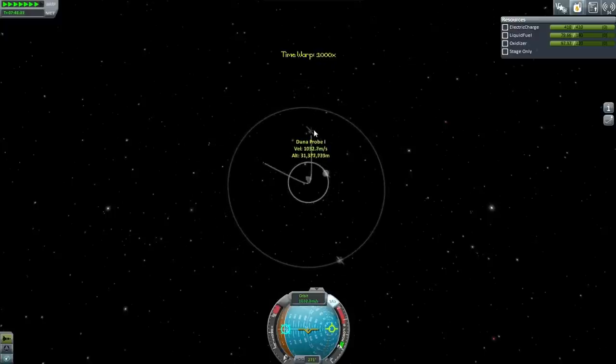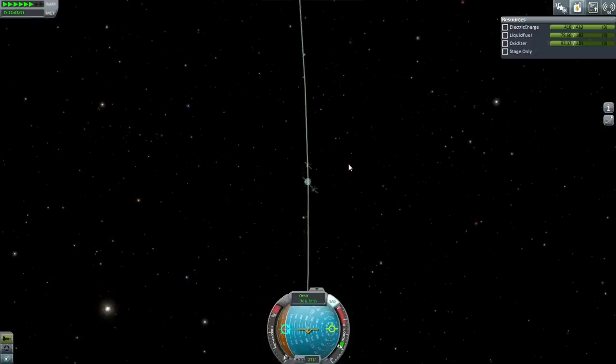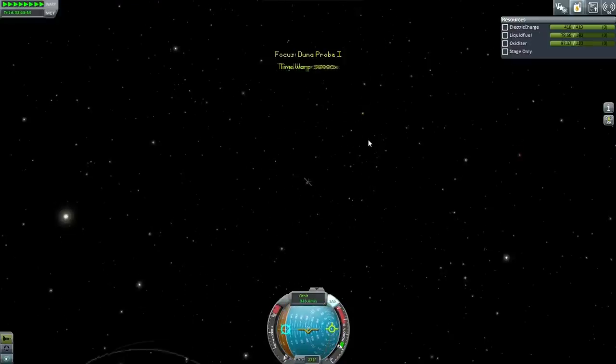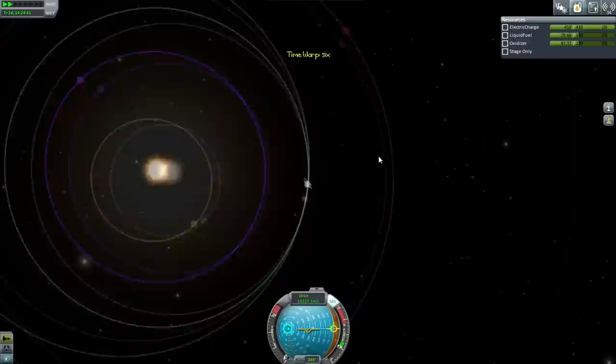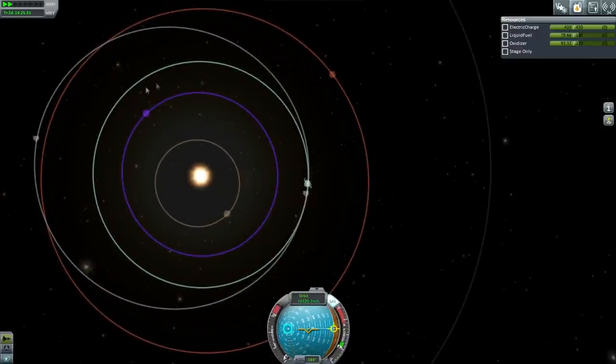We've got some additional velocity, and it looks like we've overshot Duna. If you just reach escape velocity and nothing more, you're going to have an orbit almost matching Kerbin's — it's like you hadn't done anything at all. You've escaped Kerbin, but you're going in exactly the same solar orbit you had been. We've added some additional delta-V — in fact, too much. So let me pull this back down; it's only too much if we've done a perfect Hohmann transfer, which is tricky to determine at this point.